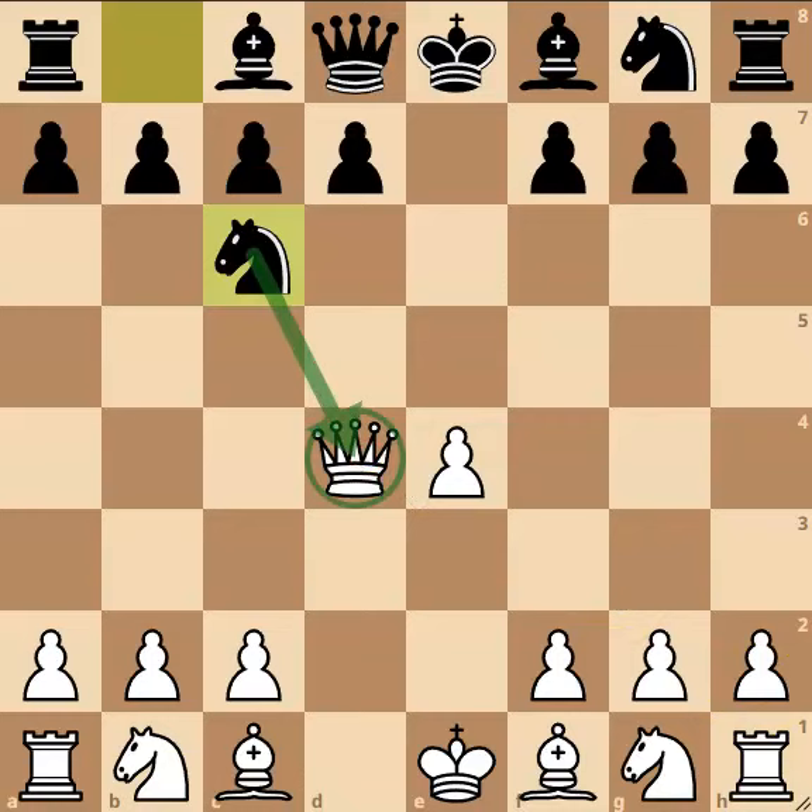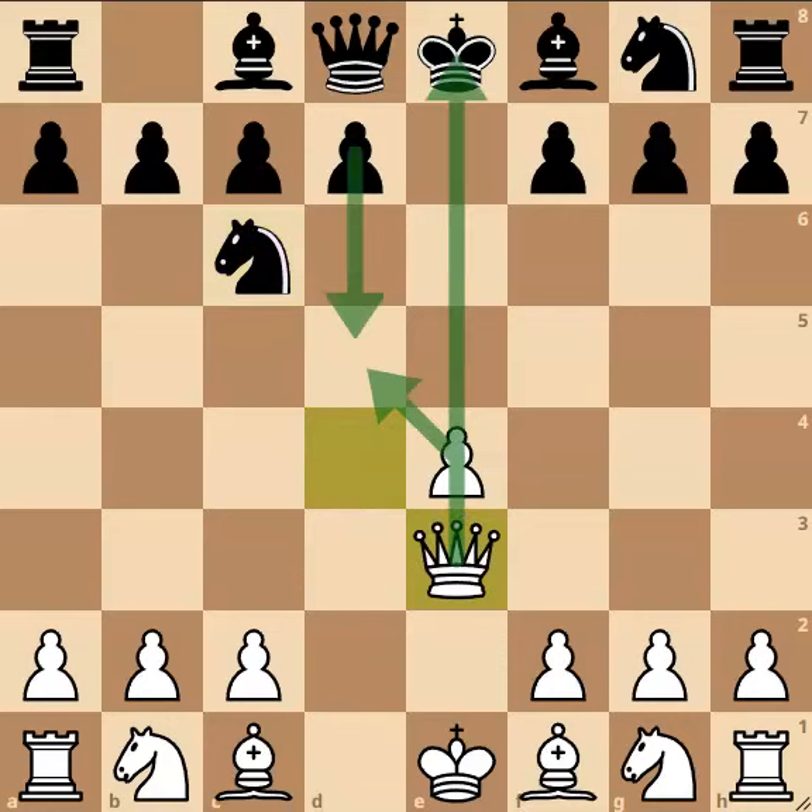White has some interesting options, but one of the most interesting is playing his queen to e3. This actually stops the d5 move, as after e takes on d5 you get a discovered attack on the knight.